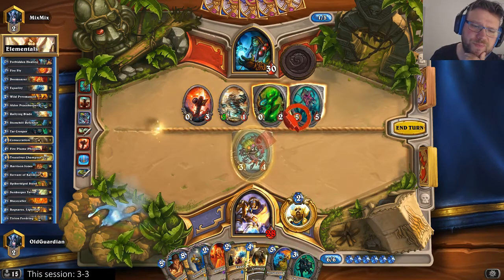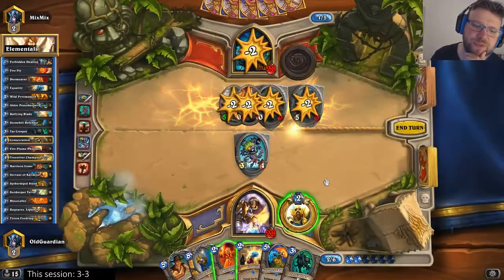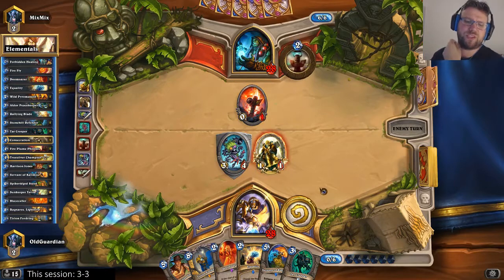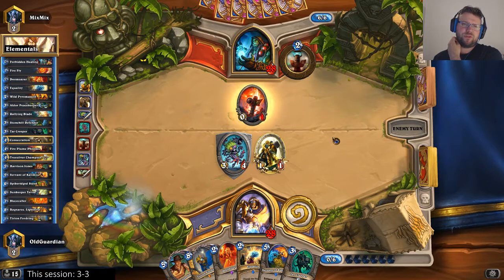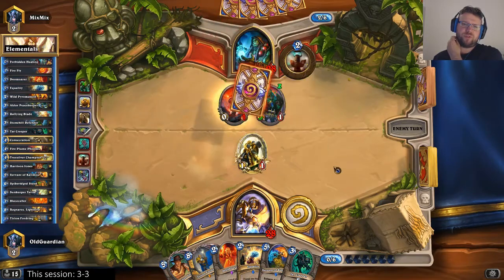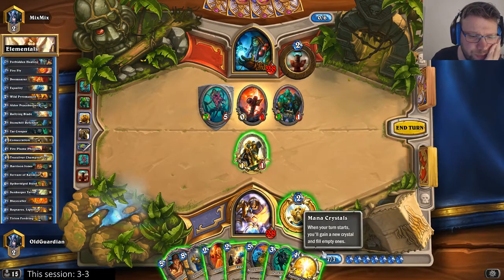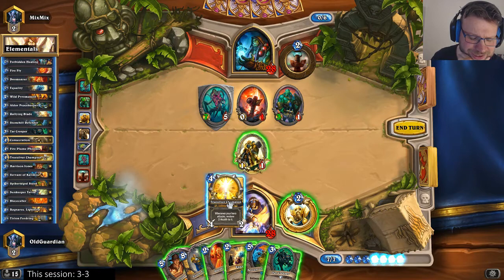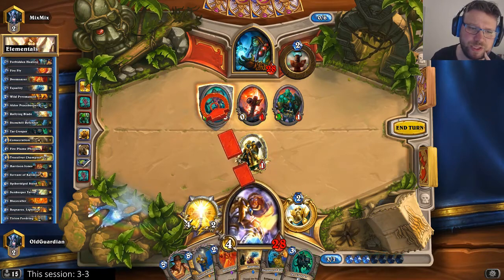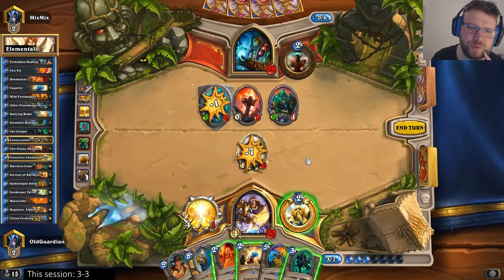I can save the Equality. I can hit here, play Consecration — removes all the Taunts, doesn't kill the Flametongue Totem — and then Hero Power. I could have also played the preemptive Doomsayer, but that would just delay his combo by a turn. Now he needs more Taunts, and he saved the Flametongue Totem. He has another Thing from Below. I think I'll take that 7. I still don't want to use my Equality yet — could be a mistake. Definitely some questionable things going on here.